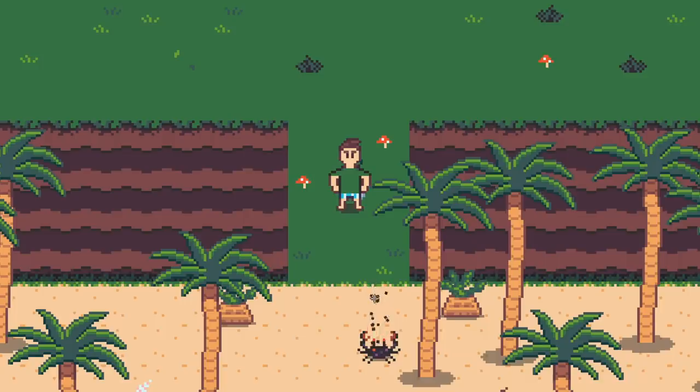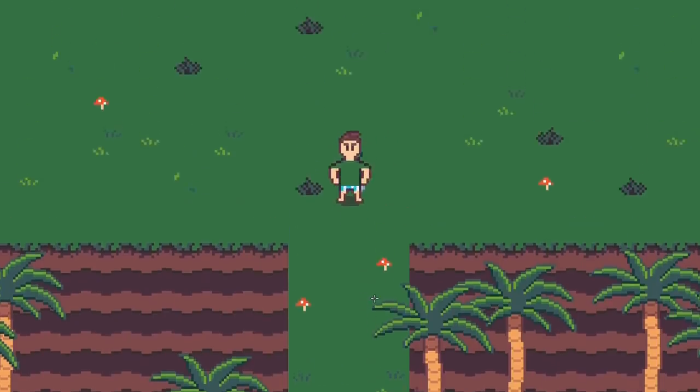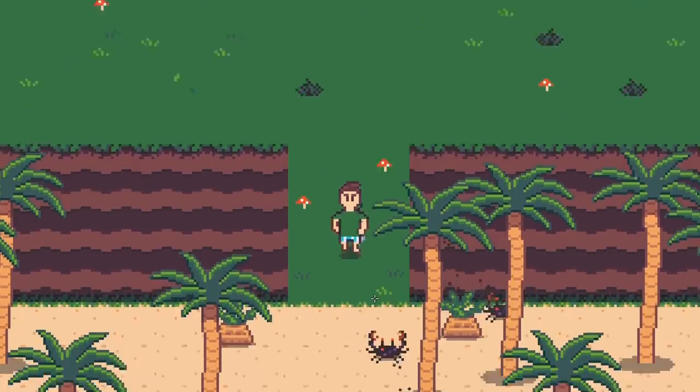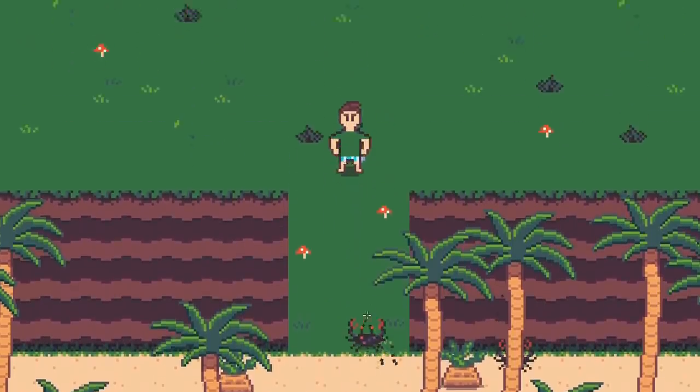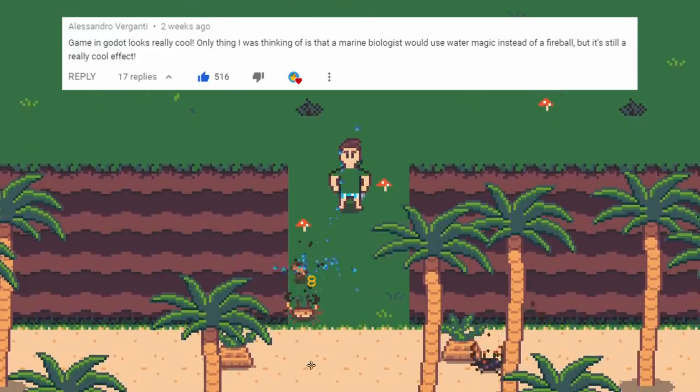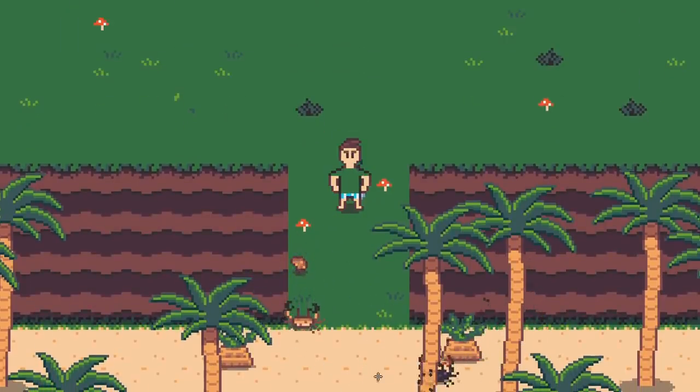I've made quite a few small tweaks and improvements in the past few weeks, and I can think of probably four things worth mentioning. The first, based on very clear feedback from the last video, was to change the fireball attack to some kind of water attack. I didn't spend much time on this — really just changed the color — because I think it's going to end up changing in the future.